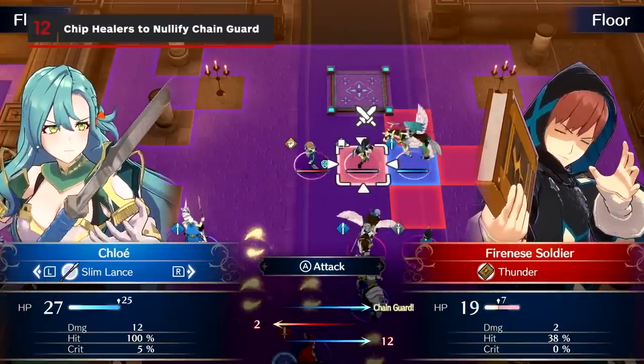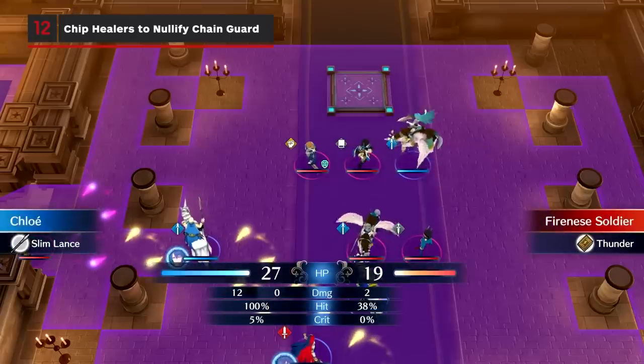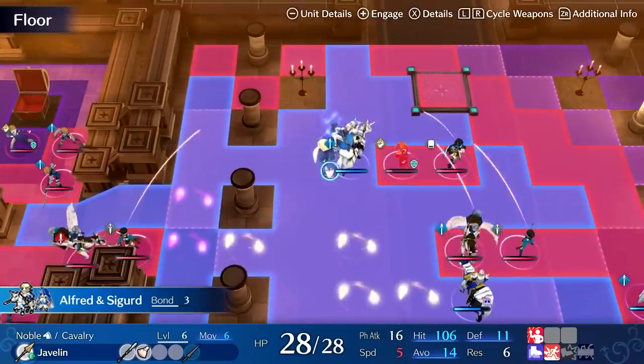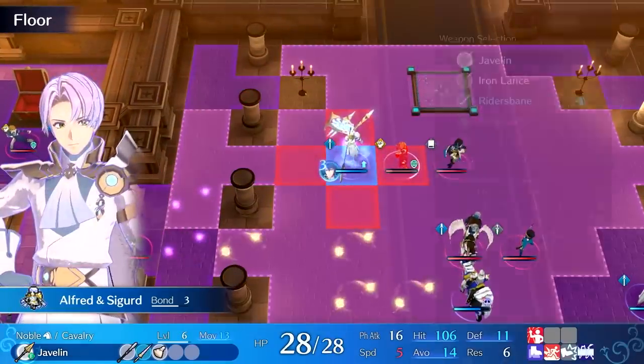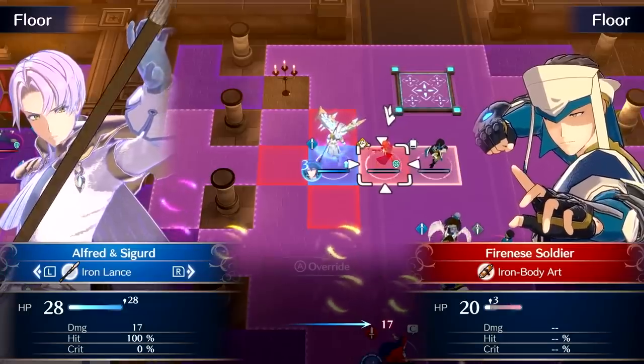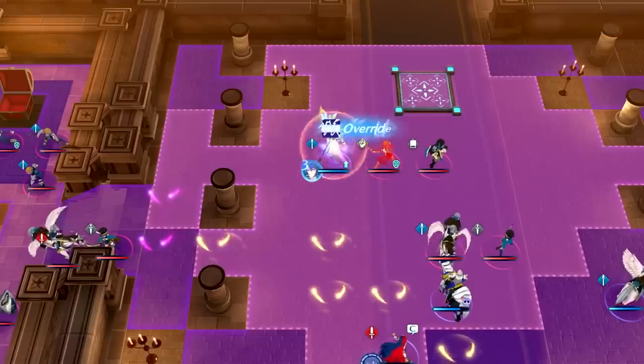Enemy healers love to use chain guard to nullify your initial attacks, especially on bosses. However, they can only do so if the healer is at full health, so use area of effect attacks or even quick attacks from weaker units while saving your strong hits for when the boss is vulnerable.